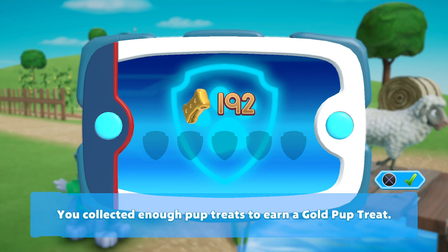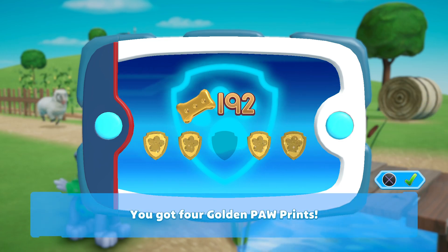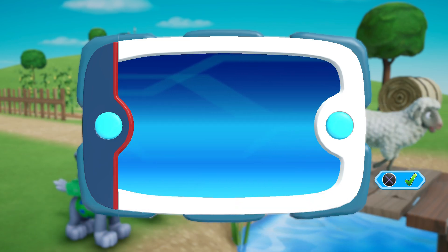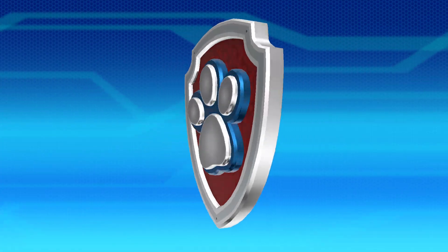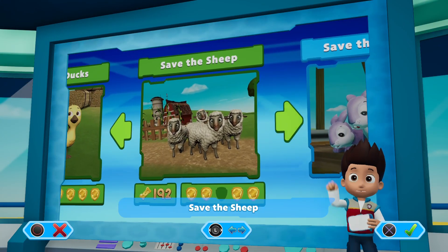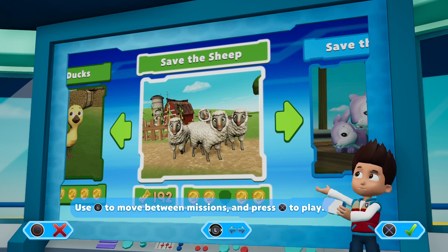You collected enough pup treats to earn a gold pup treat! You got four golden paw prints! You got a new mission: Save the Sheep! Use the left stick to move between missions and press the X button to play.